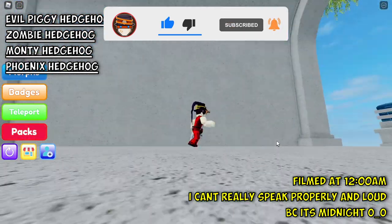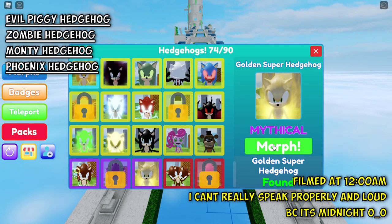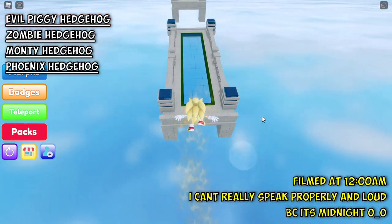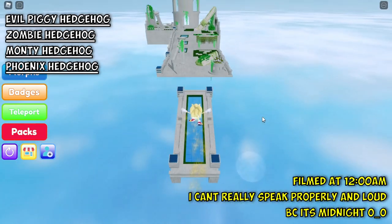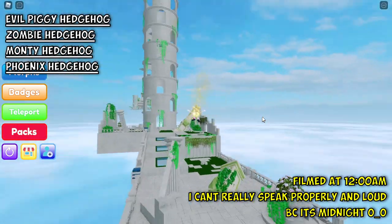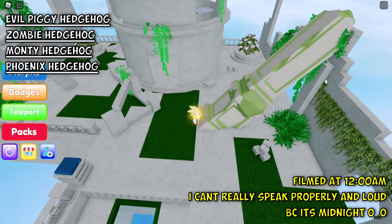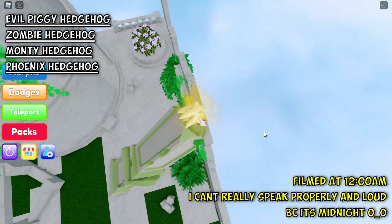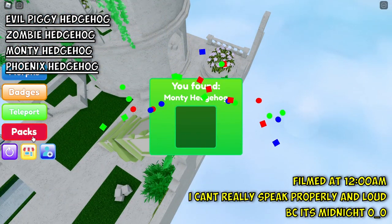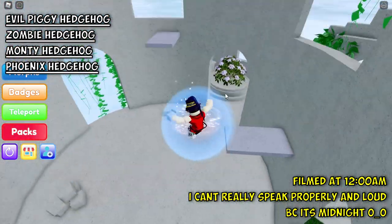Going into this arc tunnel, we're just going to transform into a hedgehog so that we can cross this. Don't worry — if you fall, there is a trampoline under here so you will not die. On the right side here there is a slanted pillar, and on its edge there is the shings which is Monty Hedgehog. Now we're going to climb up this temple.